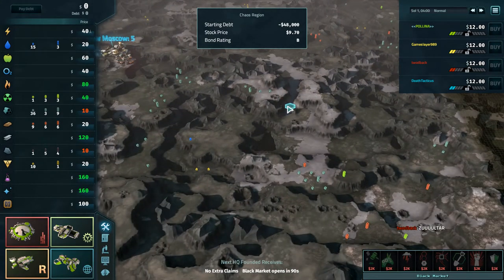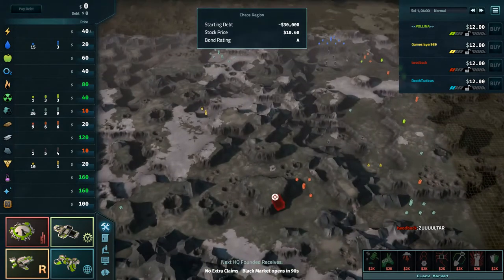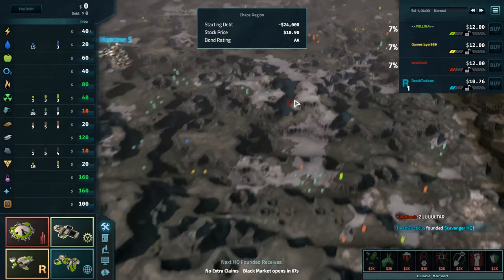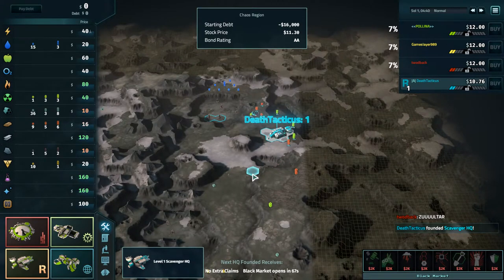This is an ugly map. You couldn't have a tournament without at least one Zoltar map — this is our Zoltar map. And Tudbak has called it. This Zoltar map is maybe not as bad at first glance, because there are plenty of resources everywhere.